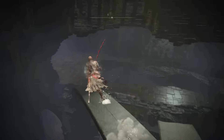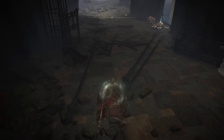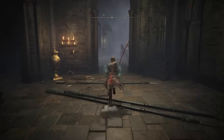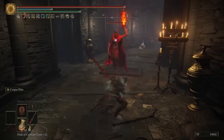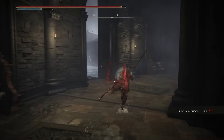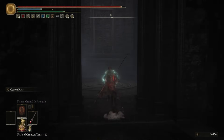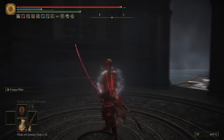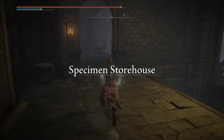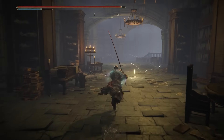Once you make your way inside the building, we're going to drop down to this little platform here. We're going to drop in and head towards the northwest and just follow along. You'll make your way to a lift that we can go ahead and take. If we run into this room - the Specimen Storehouse - we're going to head to the left immediately, and you'll see there is a Site of Grace that we can go ahead and rest at.